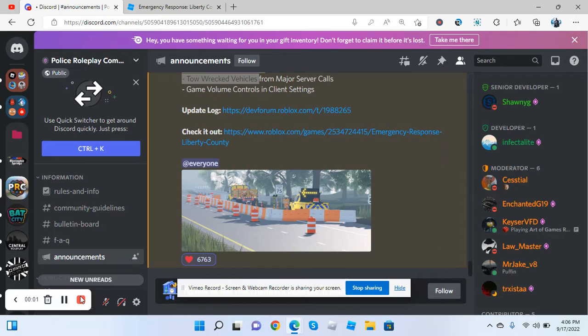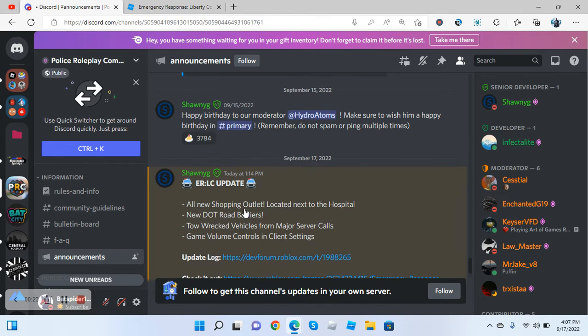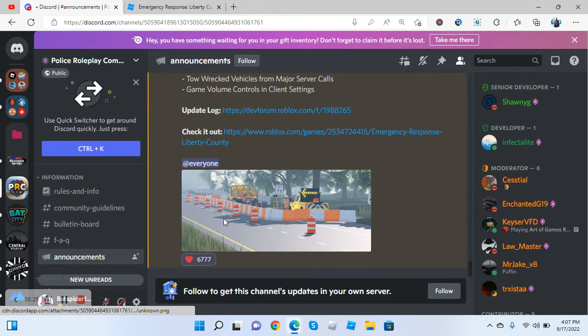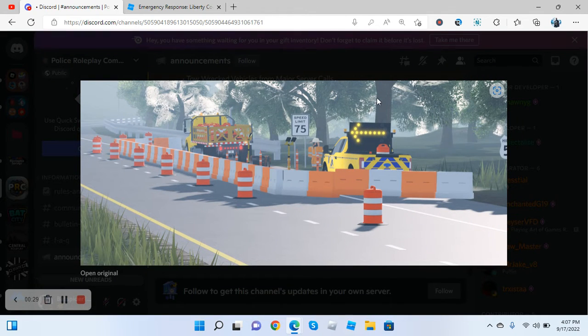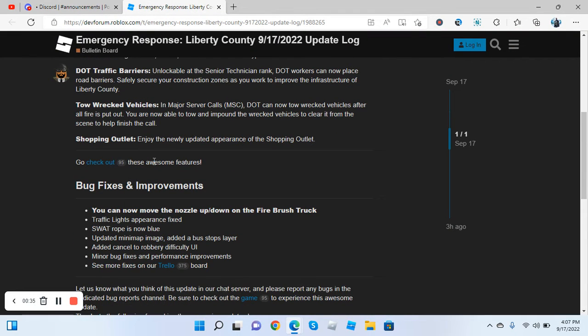I'm not sure if these are supposed to be floating — amazed plays noticed that too — I think it's just a glitch. ER:LC did add some new improvements: the traffic lights are now fixed, the swap rope is now blue, they updated the minimap, added the bus stop layer, and you can now cancel the robbery difficulty. Also minor bugs and other stuff, plus game volume controls.